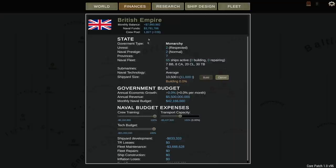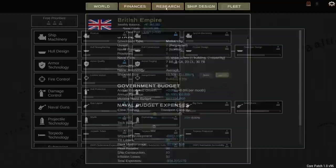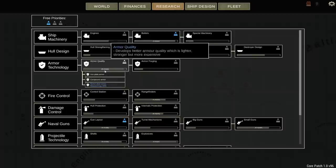Shipyard development is $833, fleet maintenance $3.6 million, and total expenses $34 million — I'm assuming most of that is the ships I constructed. For research we're going to focus on armor quality. If you turn research off you can see we'd research the next level of armor quality, which is nickel steel armor, in 20 months. But if I focus on it, it'll cut it from 20 down to 9 months, so that's pretty fast.